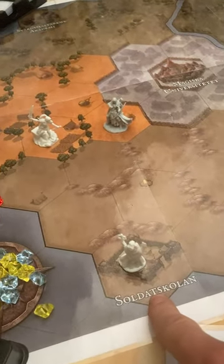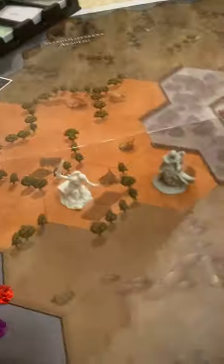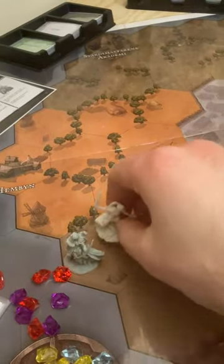The wizard arrives at the caddiskel — we're gonna deal with that later. The ranger can go two steps: here is the ranger, one, two. And the warrior can go one step: one.